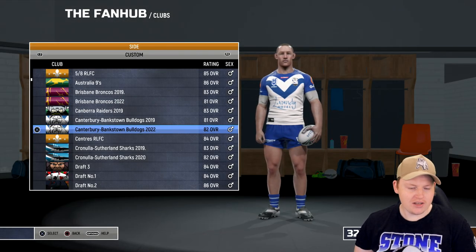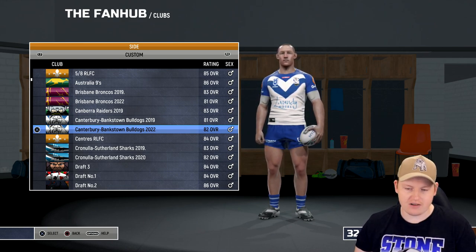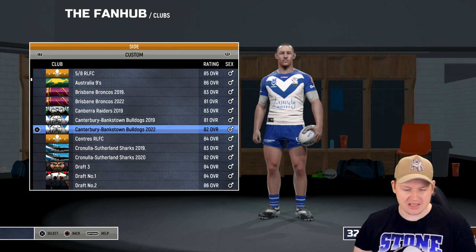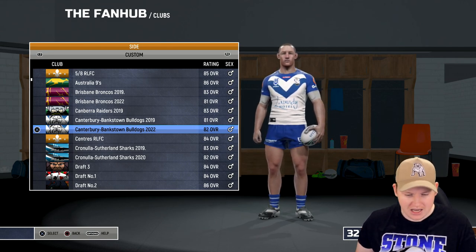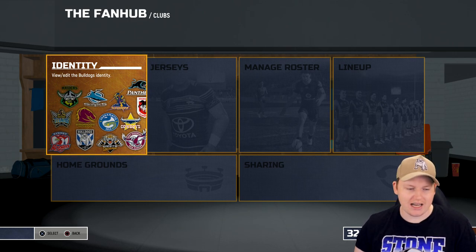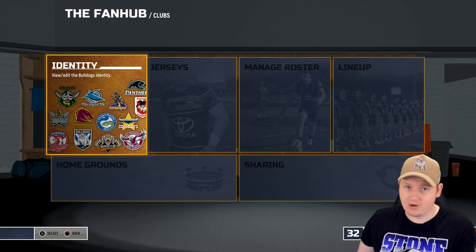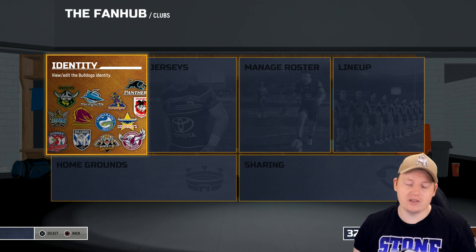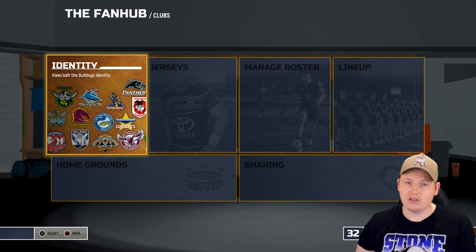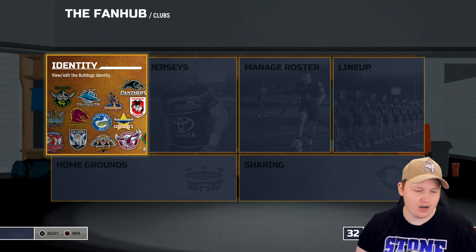Alrighty, we are now on Redwood League Live 4. You can see them in the custom sides on the fan hub. I think that's Jack Hetherington on the screen right now, moving from prop to second row — I think he might be a prop in the game, 82 overall. It's not the best but it kind of fits where the Bulldogs are at the moment. A lot of question marks over them — they could be really good or really bad. They just came off a wooden spoon, so they're an unknown. They've made a lot of good signings but will they all gel? That is the main question.